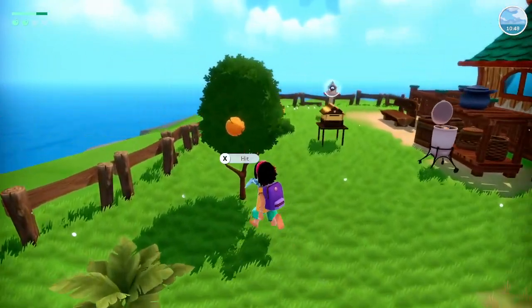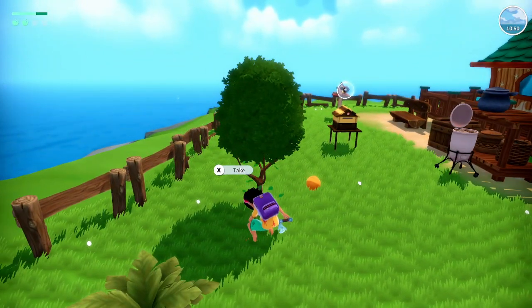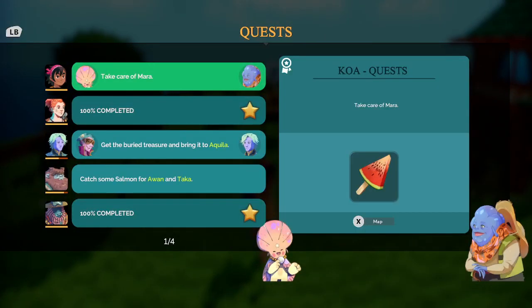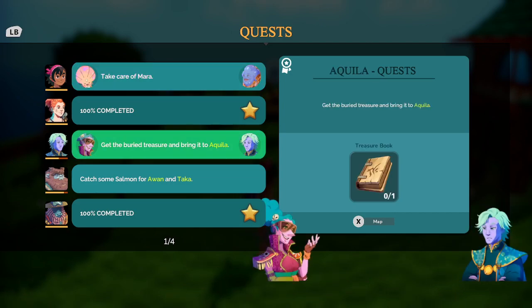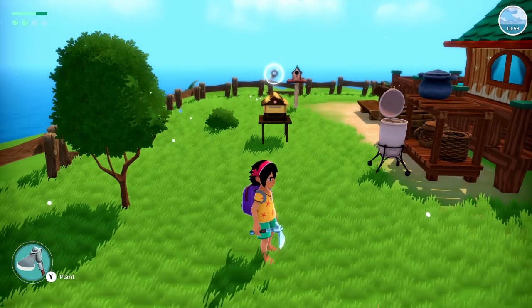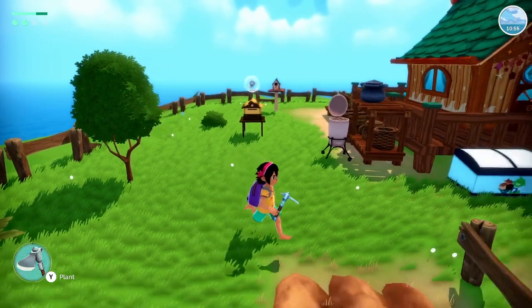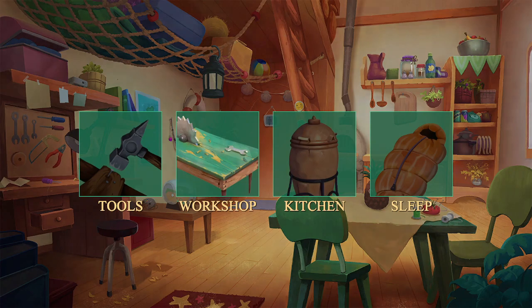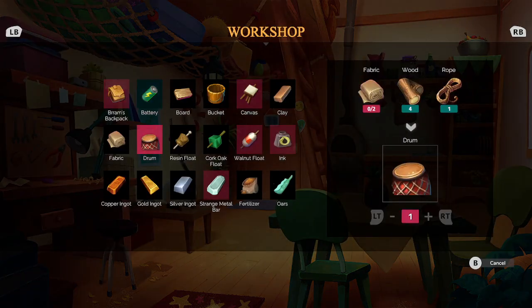I'm going to grab some orange from over here. Let's see what our quests are. Of course we have to take care of Mara. We have to find this treasure book for Akiva — it's still at Midnight Beach, but no luck finding it so far. We did get a new recipe for two, I believe, from Juna.